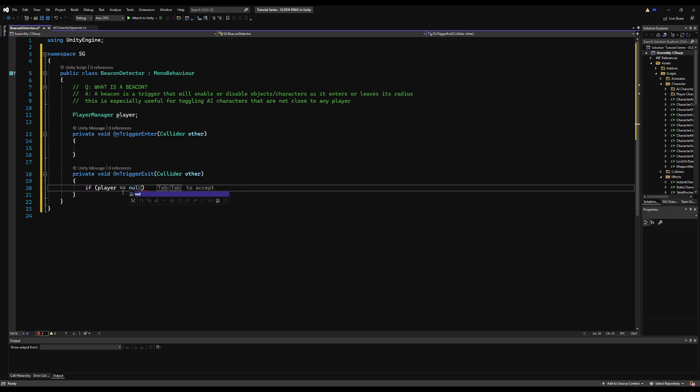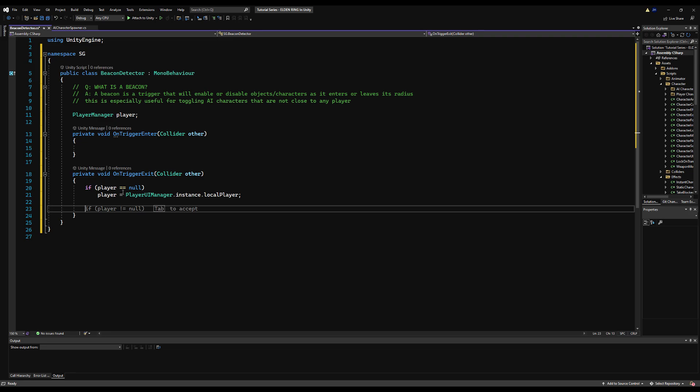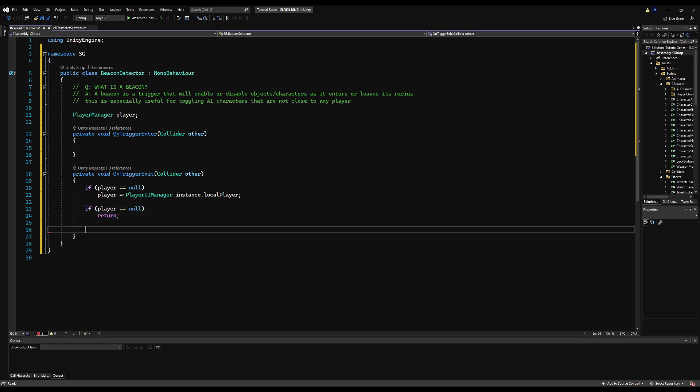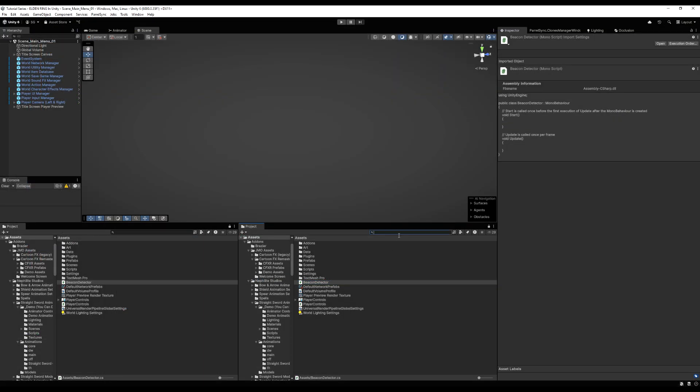We're going to use onTriggerExit. I'll put onTriggerEnter in here in case you want any debug messages. I'm mostly going to copy this from Nephilim and edit it a bit, translating it in a more simplistic way because what I have in Nephilim is not really necessary for this project. First, we're going to get a player if it's null. I'm realizing we're not actually going to use the local player — every player is going to have one of these. Then we check for an AI Character Manager by saying AI Character equals other.getComponent AICharacterManager.